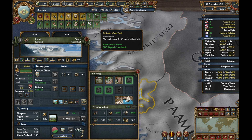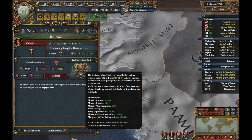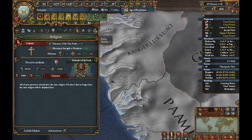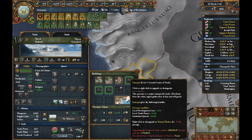Defender of the faith — after 24 months, countries with more prestige, and the current defender can claim the title. It won't do me any good — why do I want to be defender of the faith? I can't even get a cardinal. So there's no need to be defender of the faith.